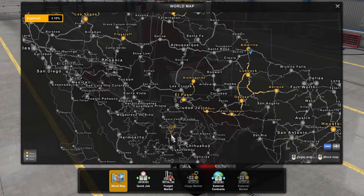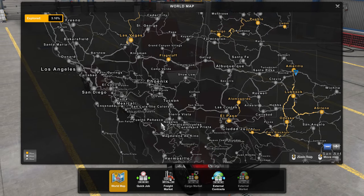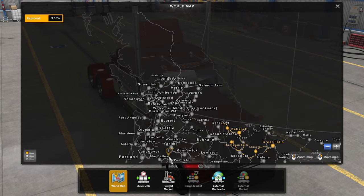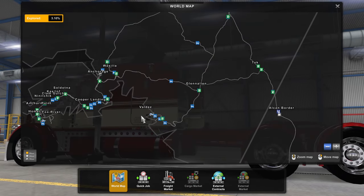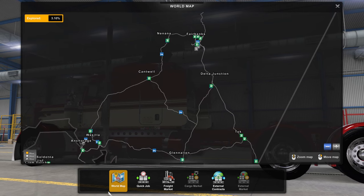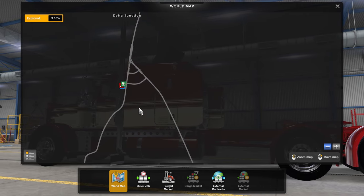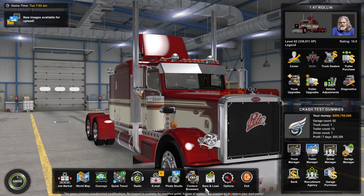Say for example you want to go see something you haven't been to before, and maybe you don't have a lot of money in the bank and don't want to be paying to quick travel. Let's go up to Alaska — let's go to Delta Junction. We should be able to go there — it's on the map.